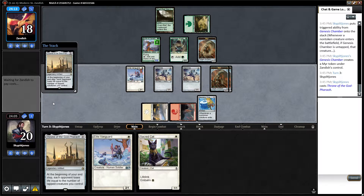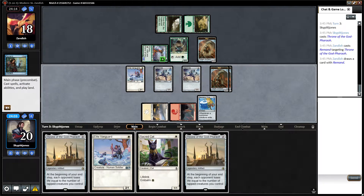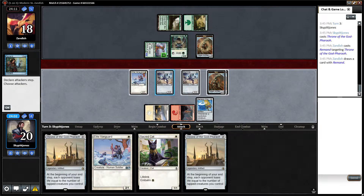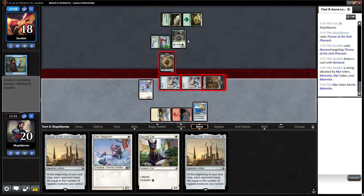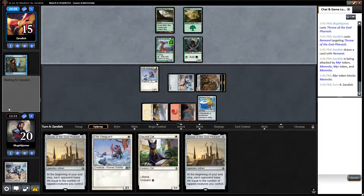He's thinking... and he's going to Remand the Throne back to our hand. We swing in with four creatures — we don't want to trade our Elite Vanguard. He trades and takes three, then passes the turn.